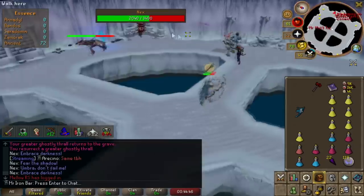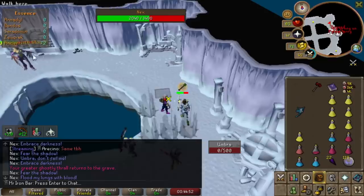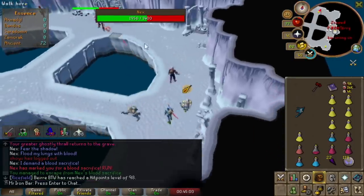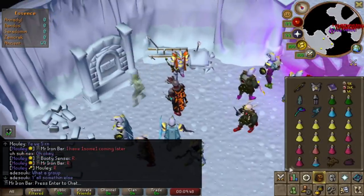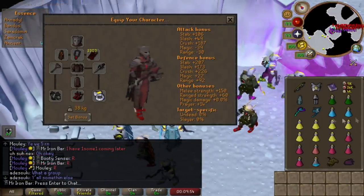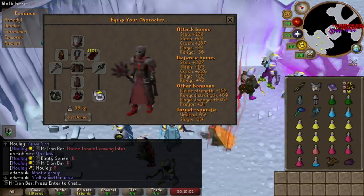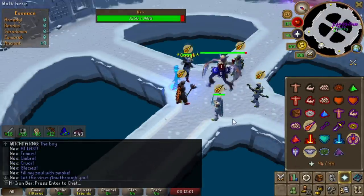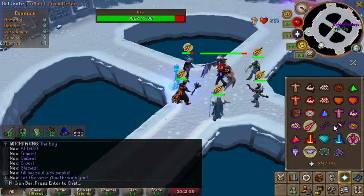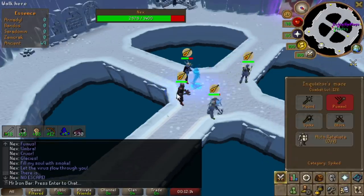I'm going to briefly talk about how the meta has evolved over time. Initially I went full range setup because that's just how everybody perceived the Nex boss - kind of a range-only boss. But as time went on people started experimenting more. There were rumors that Inquisitor with Inquisitor mace was actually best in slot on the boss, assuming you can melee it, because sometimes it would use Protect from Melee. Most of the fight though you can, and a lot of people were saying melee with Inquisitors was actually a lot better than range.